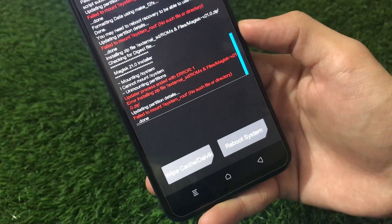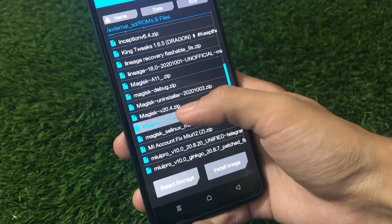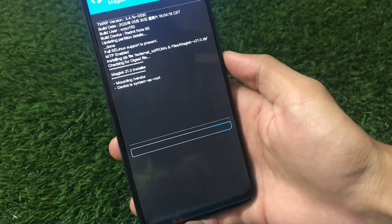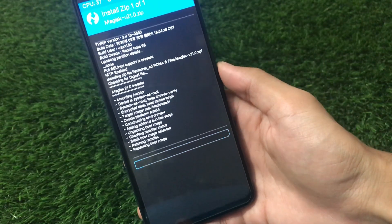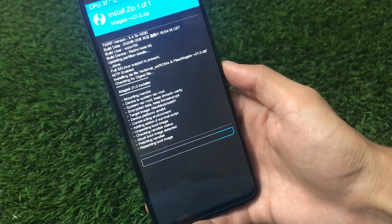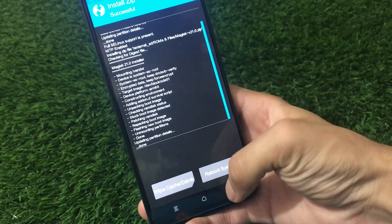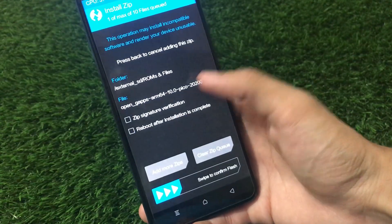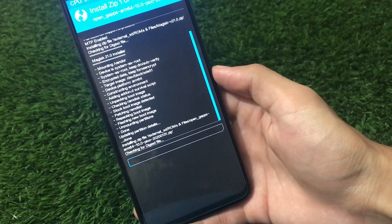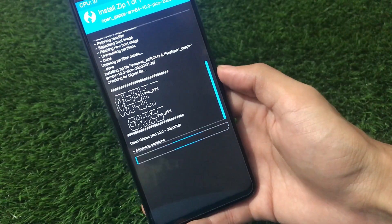If you see an error, reboot to recovery once. After rebooting to recovery, swipe to install Magisk v21.0. It will not take much time. To summarize the full order: install the ROM, format the data, install Magisk, then install Google Apps of your choice. In my case I'm using the Pico package. After that, simply reboot your device and everything should be done.